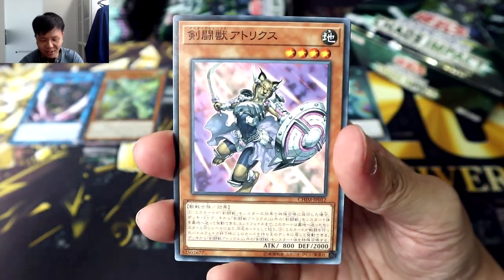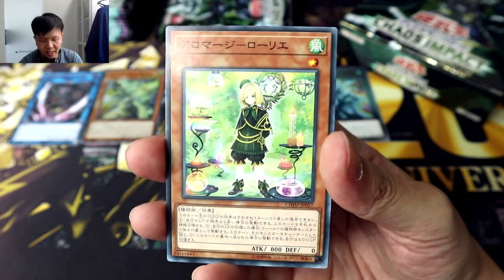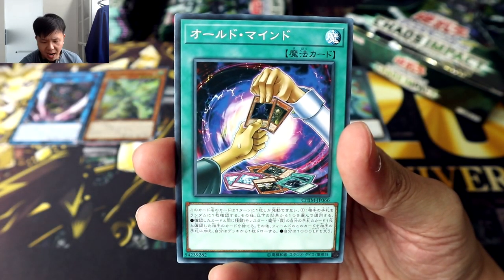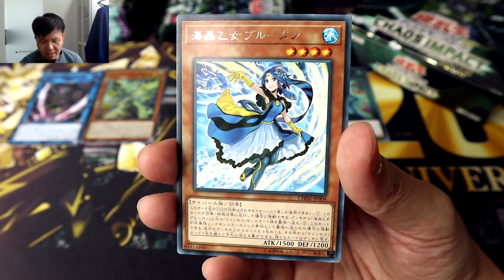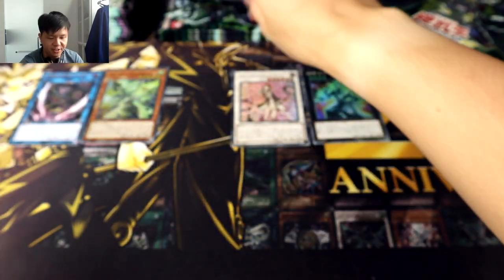Oh yes, and again we've got Crown Tail. Here's a new one — Gladiator Beast Arteryx. The new Gladiator Beast cards have such awesome designs. Old Mind. This rare is Marine Angel Blue Tang. I mean, that's the name of the fish apparently.